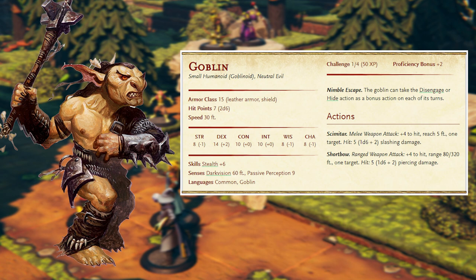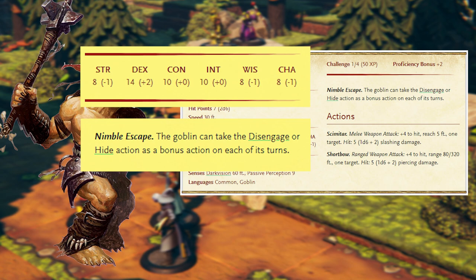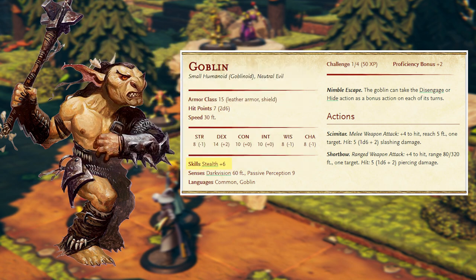Goblins are a tier one monster, meaning they are great to send against a party between levels one and four. Even a quick glance at the goblin stat block is all it takes to see where their strengths and weaknesses lie. Dexterity being their highest stat, which combined with their ability Nimble Escape lays out exactly where your focus should be. High dex means high stealth, which they use with Nimble Escape to alternate hiding and attacking.